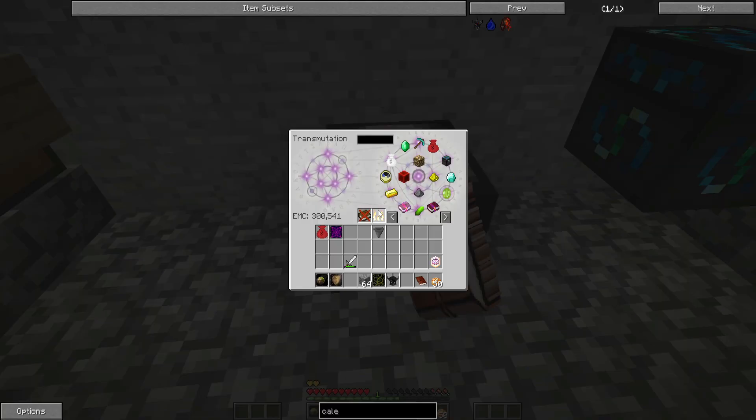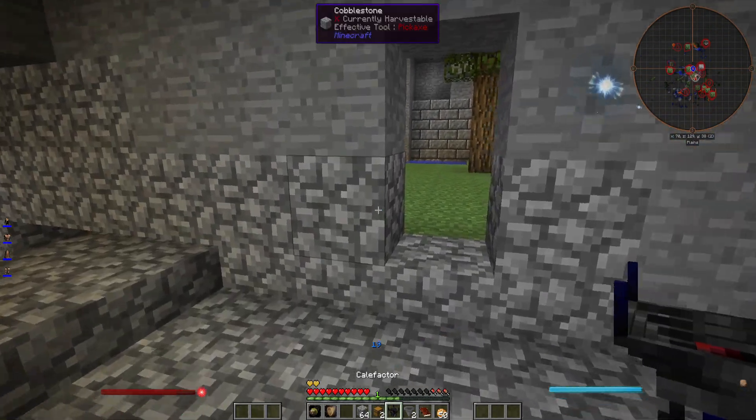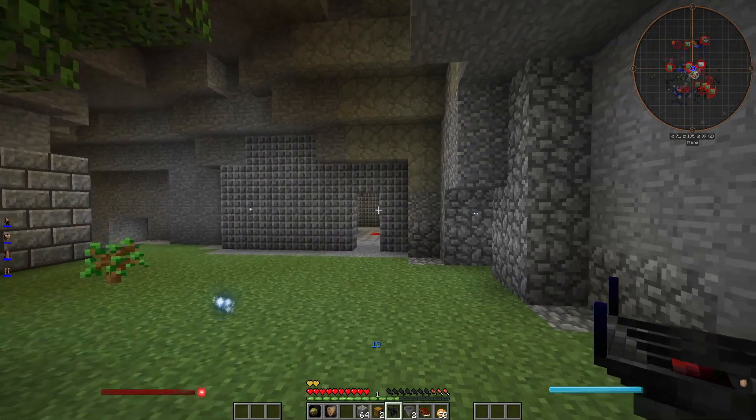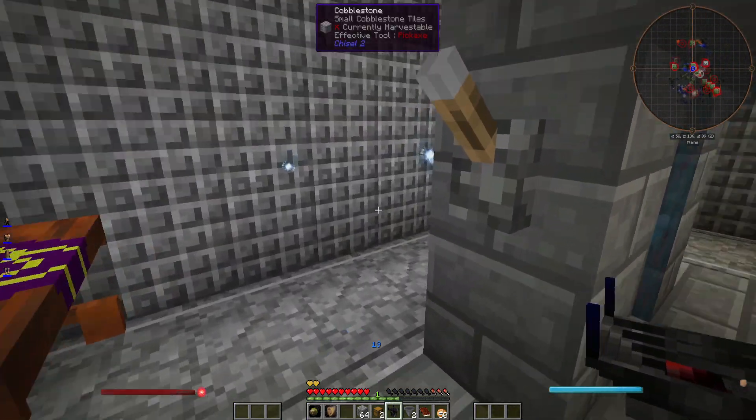I'm getting all these other things - look at all these other things I'm getting. Lots of other dye, lots of other colors of dye. That's cool. But no Wake Blooms. Let's try again. Maybe I need to stand in the water. I can't see that that would be - oh, I got one! Oh, I got lots of them! Yeah, I had to be standing in the water for some reason. Look at how many Wake Blooms I got.